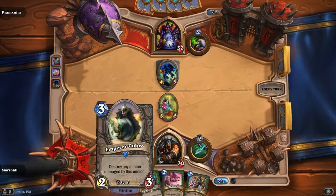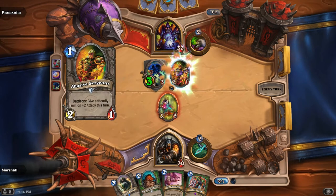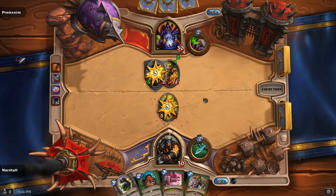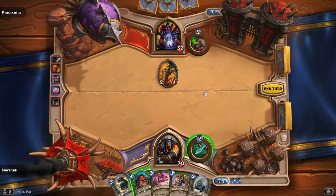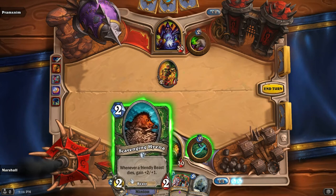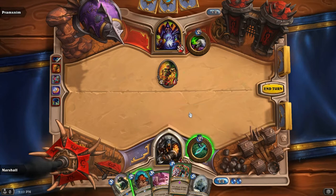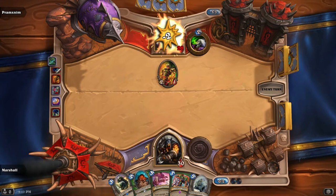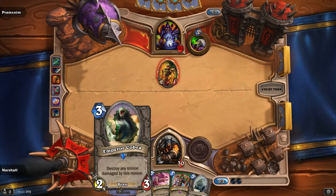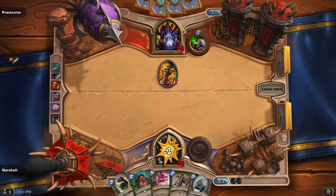I was thinking maybe get the Emperor Cobra out there because there's a beast next round. I can play Scavenging Hyena and then maybe sacrifice the Cobra. Well, at least it's dead. Scavenging Hyena is of course going to die, so let's not play that. In fact, I can't play anything. So I'm going to shoot you in the face. Next turn I can Emperor Cobra, I suppose. Or Kill Command, which is not a great use of Kill Command.